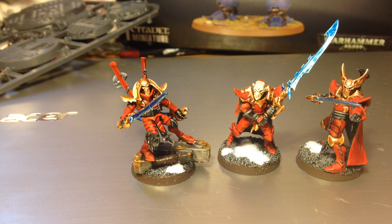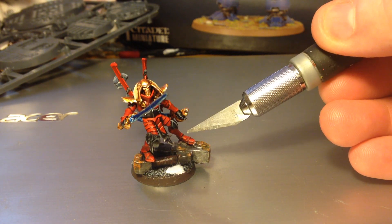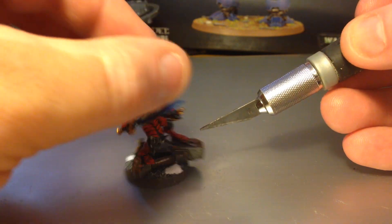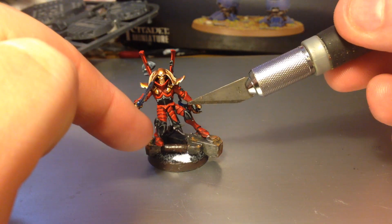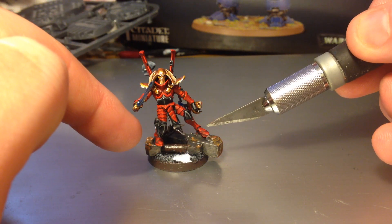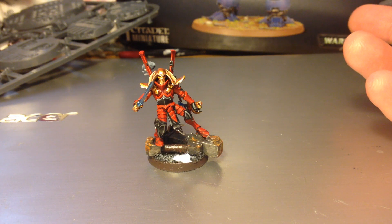So I've converted these guys using Dark Elf Executioner and Kabalite Warrior bits, and I wanted Drazar to fit in with that unit and share the same theme, but also stand out and be something different. Starting with the legs — these are actually from the Raider, where you get the crew hanging off the side. That's where those legs come from, which is why they've got this kind of crouching position, which I think is quite cool for the very athletic sort of combat you get from Dark Eldar.